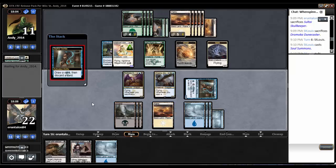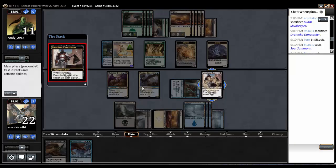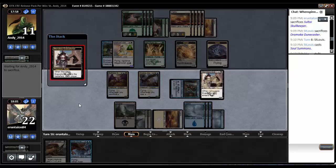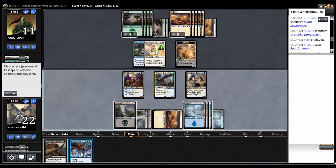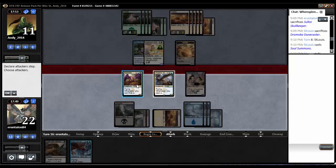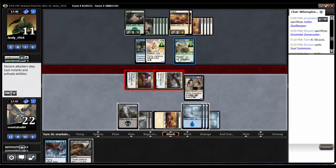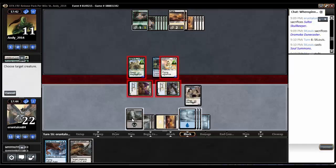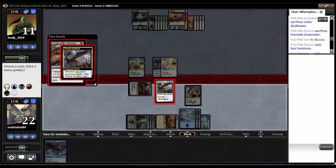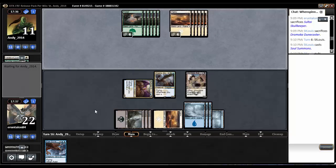I'm going to loot because I'm going to sac that Scribe. Merciless Executioner, sac the Scribe — he's going to have to sac 2 creatures. I can't bounce, unfortunately, but I can just swing in for 10, which seems pretty fine. He's going to un-morph — Aerie Bowmasters, 4/5. He's going to block the 4/4. Let's give it death touch plus +1/+2. Pristine Skywise pro white, untap it. Clear board, nothing in his hand — feeling pretty good. Hell of a comeback, and we got it.